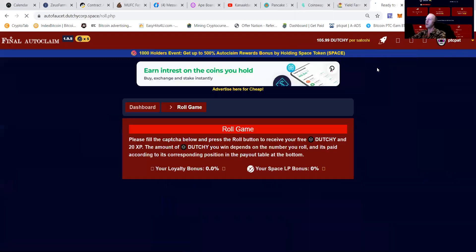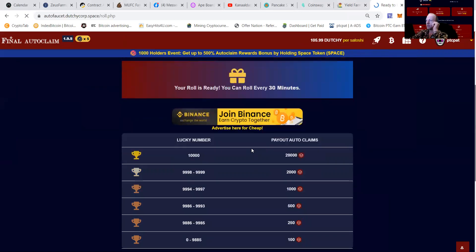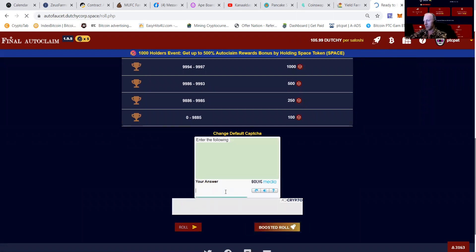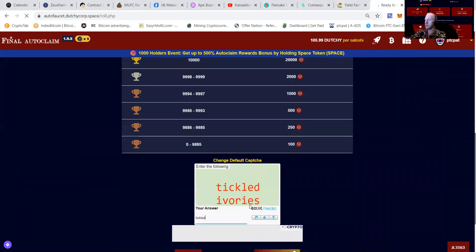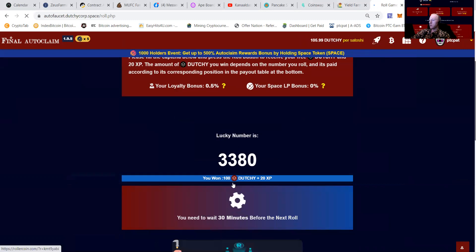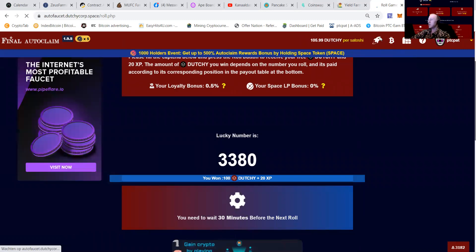You can do the Dutchy Roll once every 30 minutes, so you decide how much you earn. Let's load the page and press enter — you can see that I got 100 Dutchies and 20 XP.